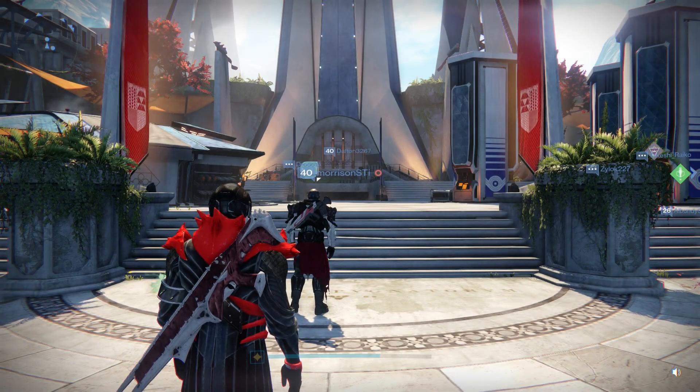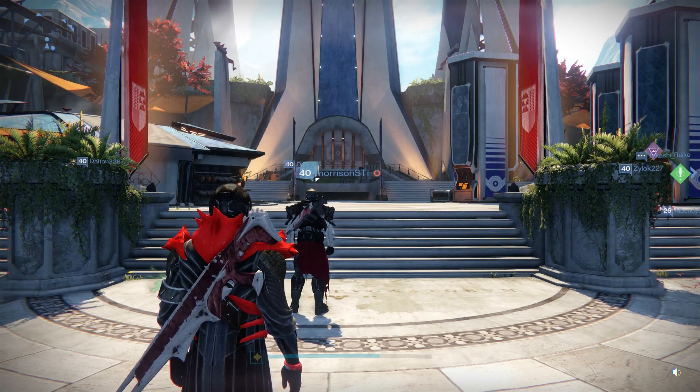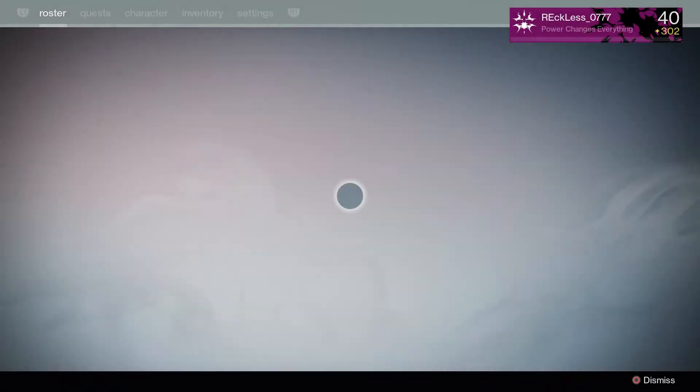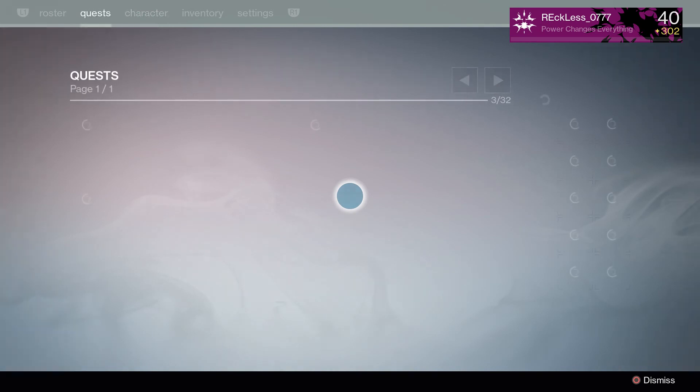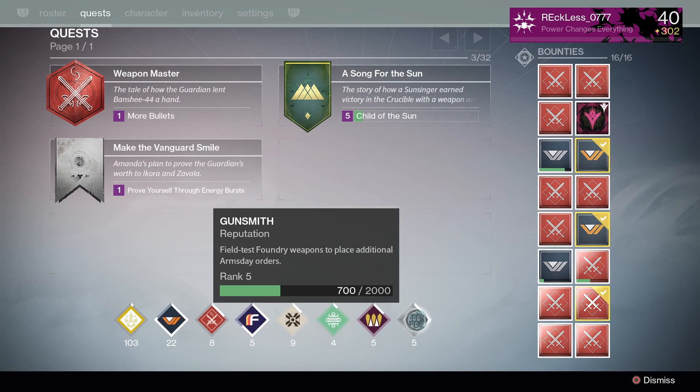Hey everybody, it's Reckless. In this video I'm actually gonna show you part one of how to get the exotic hand cannon the First Curse. The first thing you actually want to do is get your gunsmith reputation all the way up to rank five. After you get your gunsmith reputation up to rank five,